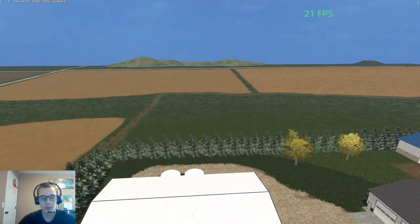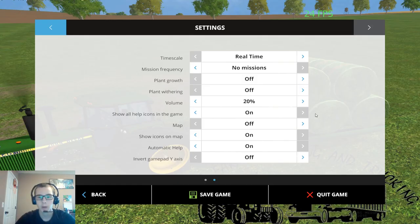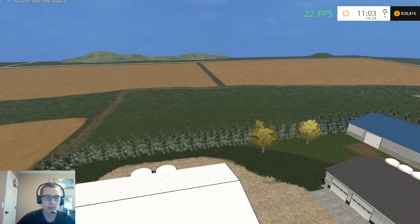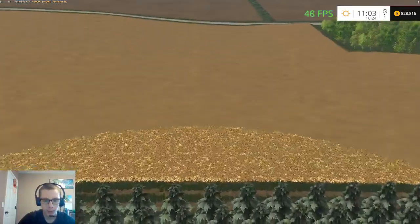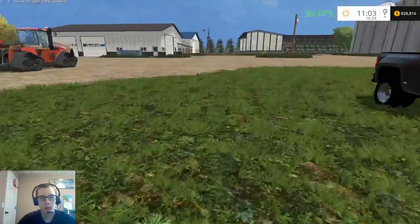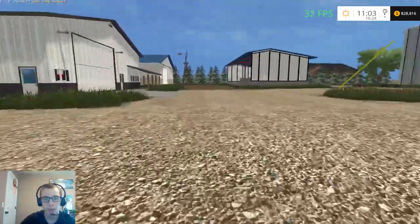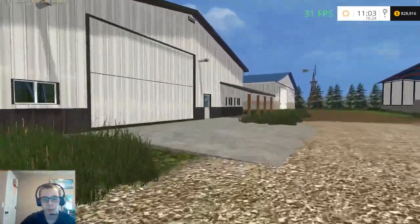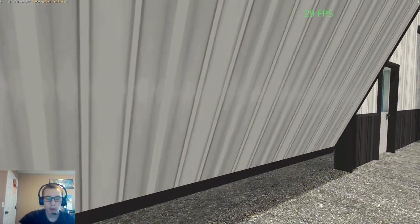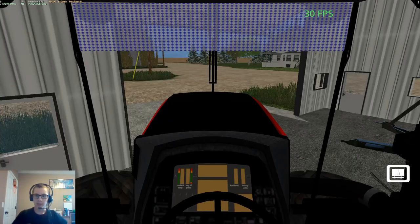In this episode, since all but one field is already harvested and in stubble — a couple of them already have manure on them — what we're going to do is take the Versatile 535 and Huel spreader and the Coat equipment, and we are going to start spreading some slurry on all the fields that don't already have stuff on them.